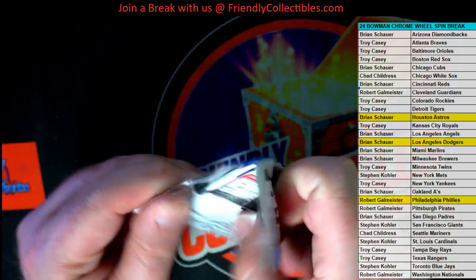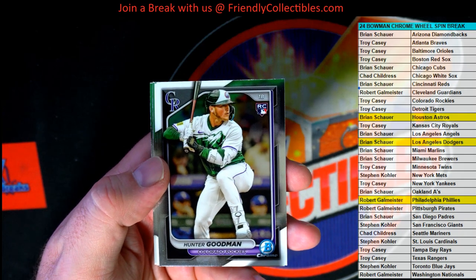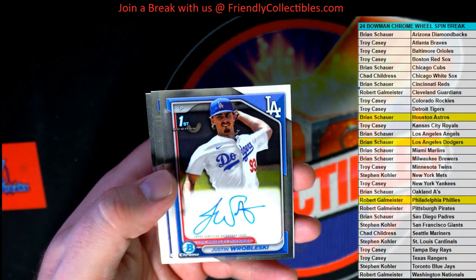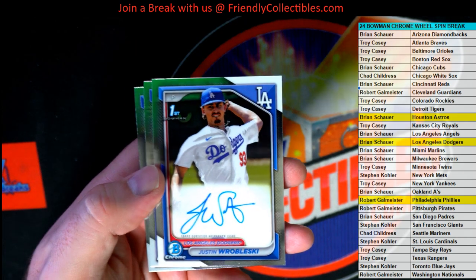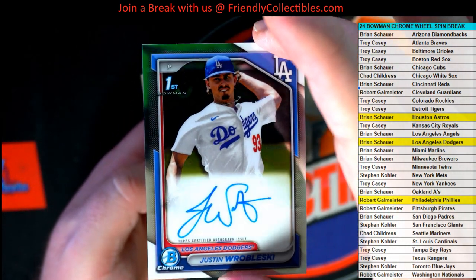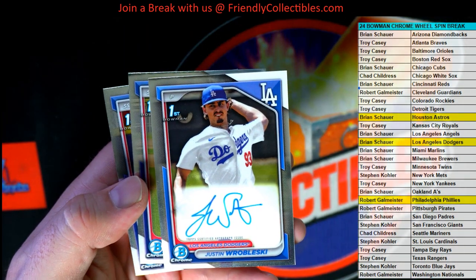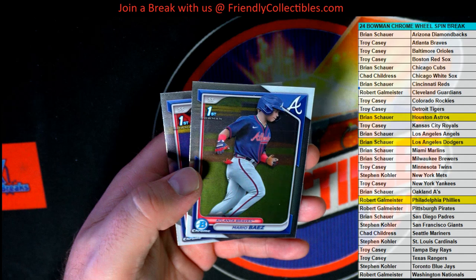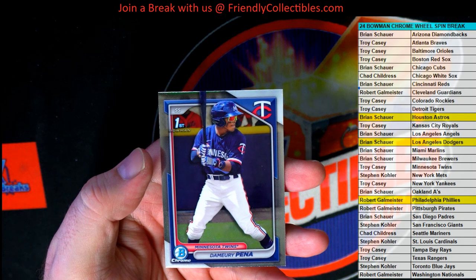Last one, guys. Let's go. Got the alternate unit from Hunter Goodman, rookie. There's Mookie. And then, here we go — Wroblewski right there. Is that two Dodgers autos? Got a nice auto too, he's throwing the curveball. Interesting — we had two Dodgers autos. Wow. Brian S., you had the right team in this one, buddy. Wroblewski. There's a Baez and Pena.